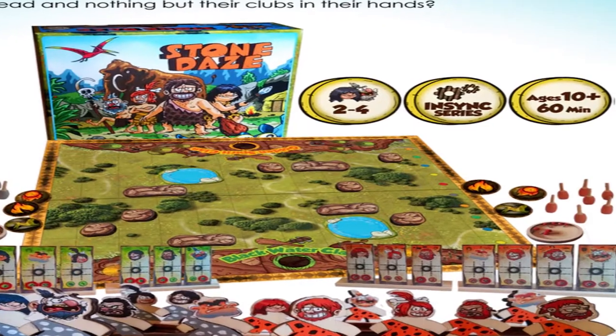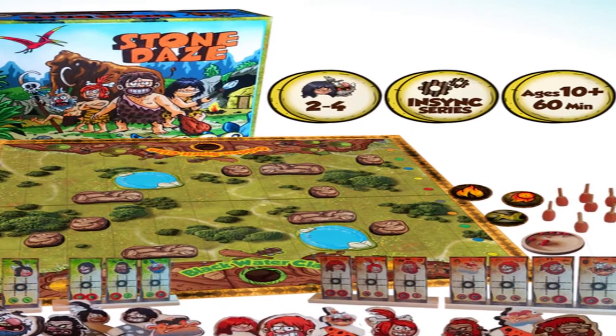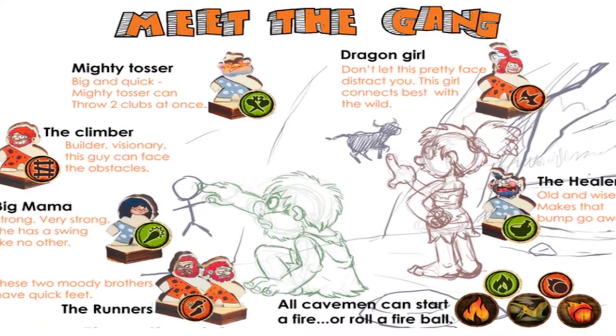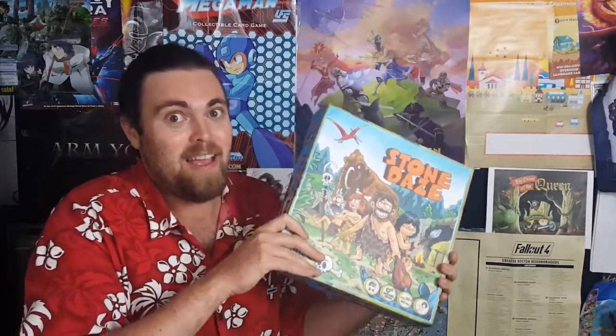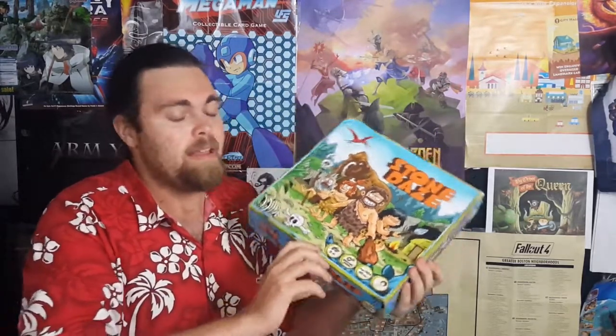Hey guys, welcome back to the Unfiltered Gamer Kickstarter board game review. Today's game up on tabletop is called Stone Days by Tyto Games. Stone Days is for two to four players — you'll be collecting and using these cave families: the Golden Spirit Clan and the Black Water Clan. They're all happy and go lucky until they realize there's not enough space for both clans, so they're going to be fighting each other.